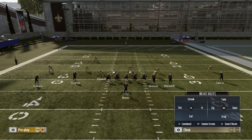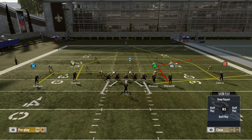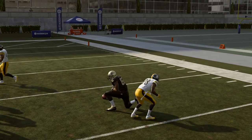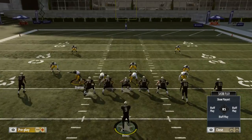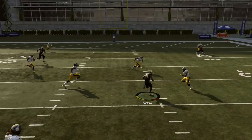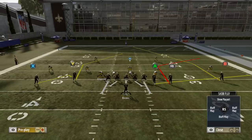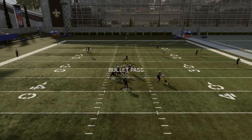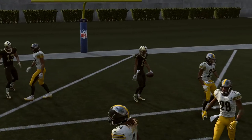We'll start off with Tampa 2. What I like to do is put the X receiver on an in route, and that X receiver is normally going to be your running back. You can change the B receiver to a fade, but I like to leave him on his post because it works better when the defense is in Cover 2. Against the Tampa 2, we're going to have the A tight end in the flats for a quick gain, and we're going to have the X receiver over the middle. If they're in a Tampa 2 and they start usering with the middle linebacker and come down to user that in route, we'll have both the B receiver and that Y receiver open.